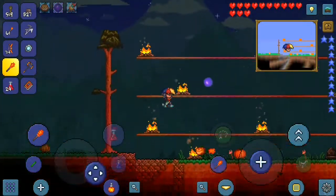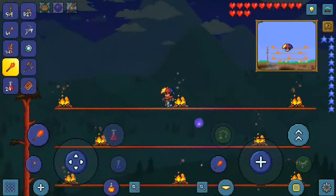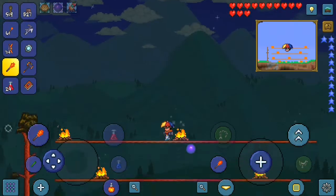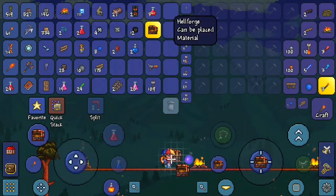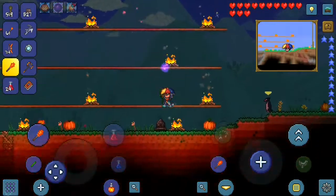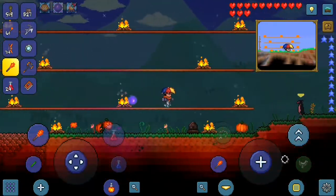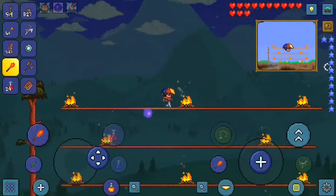Last episode we managed to go down into the underworld and collect quite a few things — we collected the Hellwing Bow and the Zealous Flame Lash, which is pretty cool. We also managed to collect some meteorite bars and a hellforge. We are getting really close to the Wall of Flesh. Sorry I haven't really been uploading for the past couple of weeks — I've been really busy, trying my best to record but getting distracted with other things.